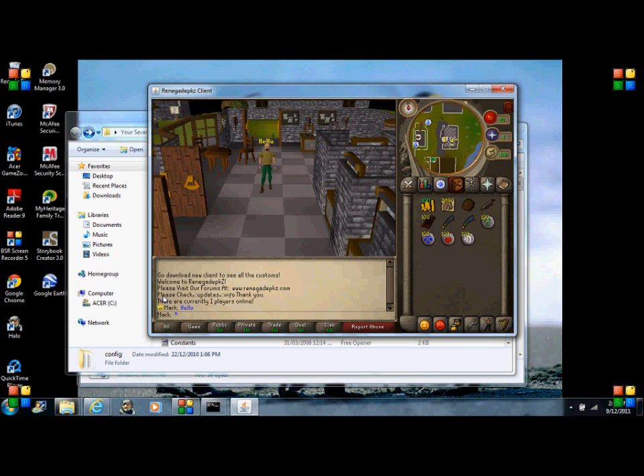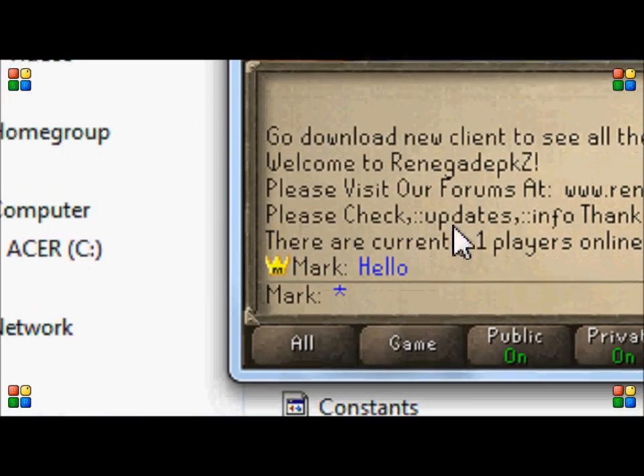Type 'hello', and you now have that little owner sign right there.